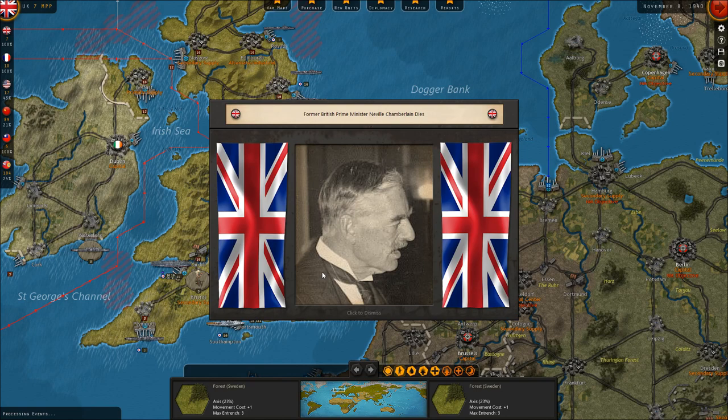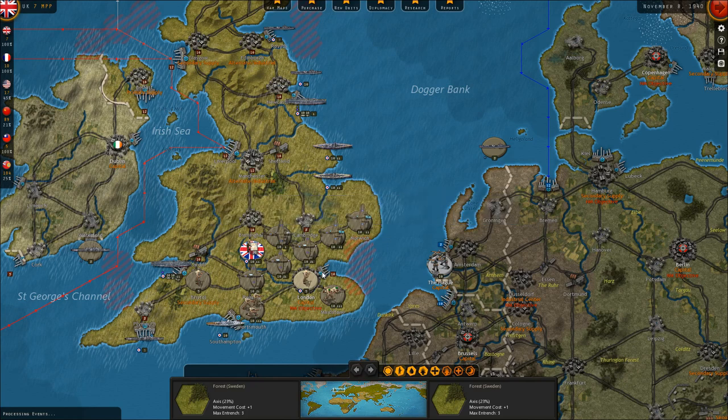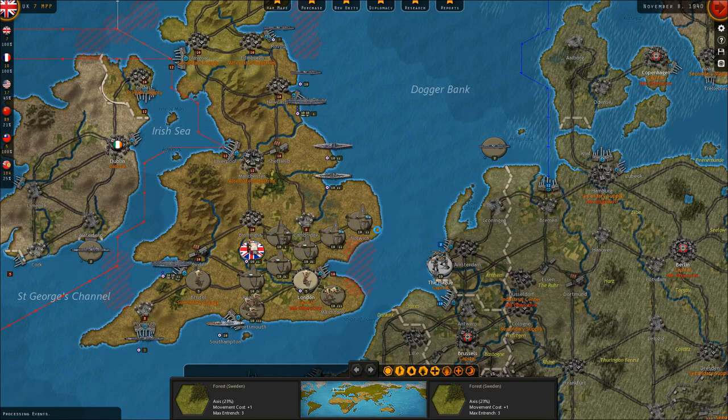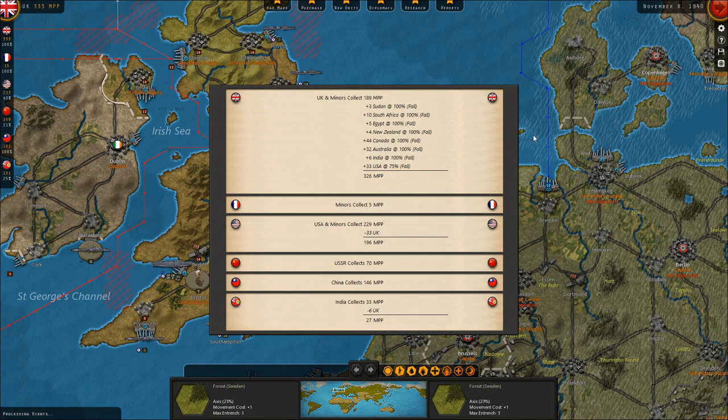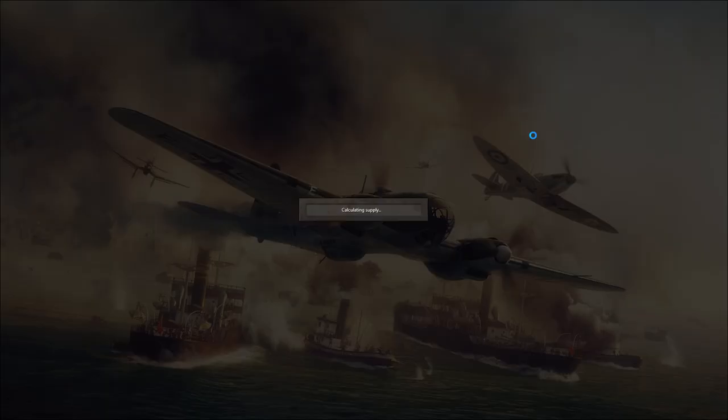Events this turn: former British Prime Minister Neville Chamberlain dies; Parisians clash with police during Armistice Day commemorations; the United Kingdom develops Production Technology Level 1; the USA develops Advanced Fighters Level 1; China develops Advanced Fighters Level 1; scientists report progress on artillery weapons. British income is going up a little bit, which is useful given that the French income completely evaporated. We also signed up for lend-lease with the Americans, spending a small amount transferring some naval assets to the British, which should make the Royal Navy a bigger threat to the Germans.